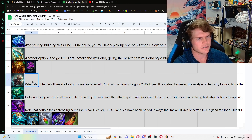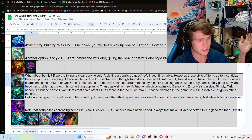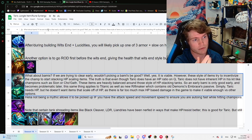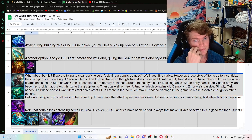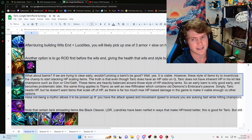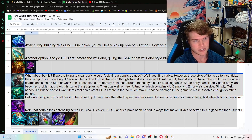You might ask: why not just go Bami's Cinder? Bami's is the tank clearing item, so why not go Bami's? I'm not saying don't go Bami's — I'm saying that the Wit's End version is more viable. Bami's and the new magic-resist Sunfire style item give AoE burn damage, and this new one is magic resist which is cool. But the truth is Taric does have an HP ratio on Q, however Taric does not have inherent HP in his kit like Cho'Gath or Sion. These items are heavily balanced around those champions.